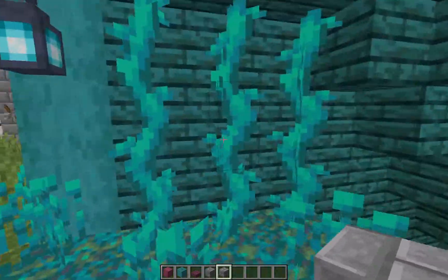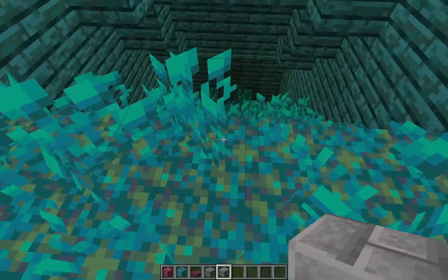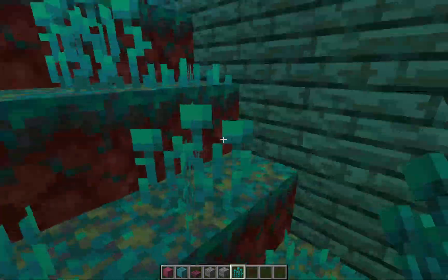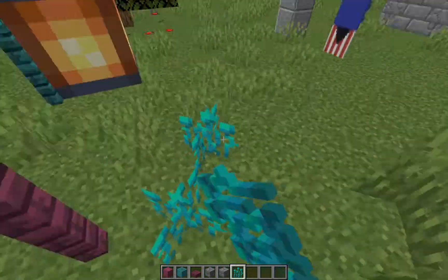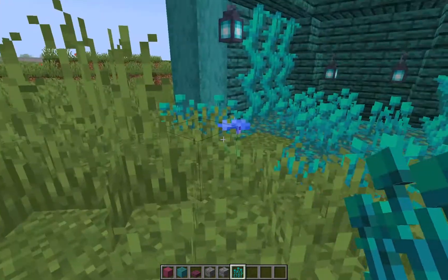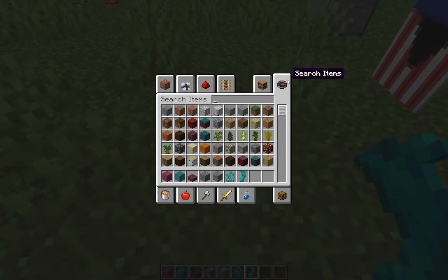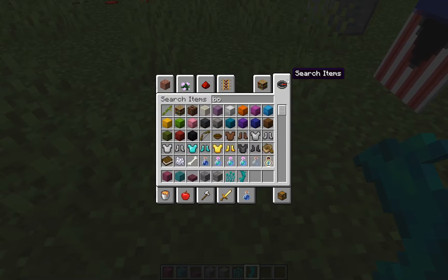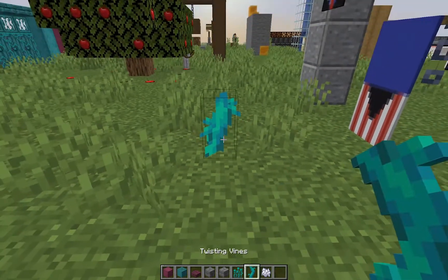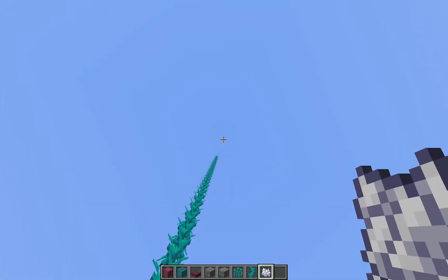If you come over here, you have these vines and these warped roots. You can also place these roots on normal dirt or grass blocks. I wanted to check if they grow on grass and they do — they do grow on it.